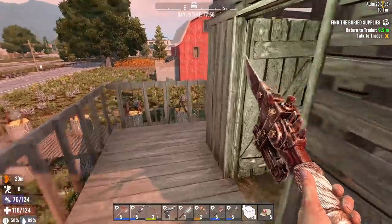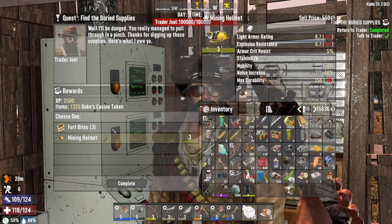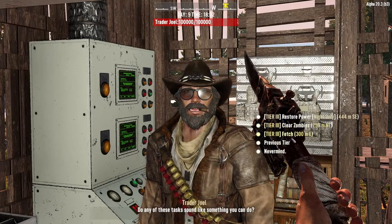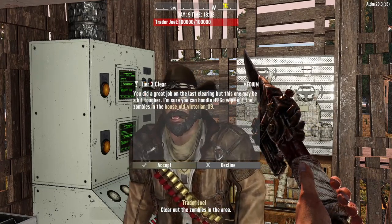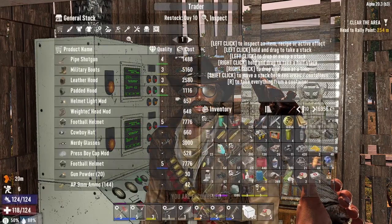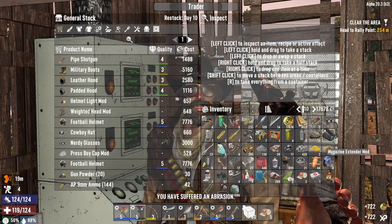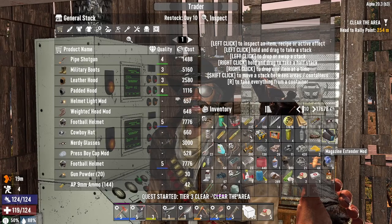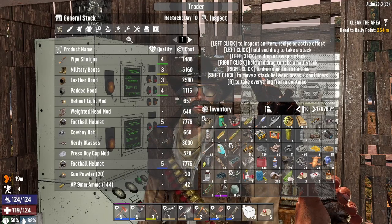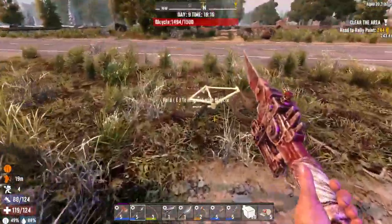Back at the trader after quite some ordeal. You can get fort bites or a mining helmet — neither very appealing, but I'll take the mining helmet for 550 dukes. Any other jobs? Clear zombies at an old Victorian house — we'll do that next, maybe not tonight since it's already 6pm. Let's see what you have in your inventory. Adding a scrap leg armor and a mining helmet — that's about it.